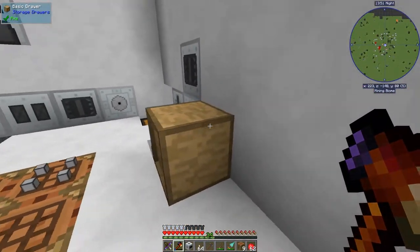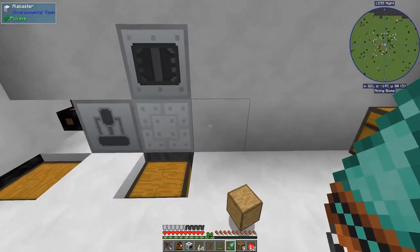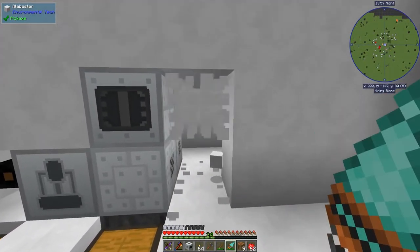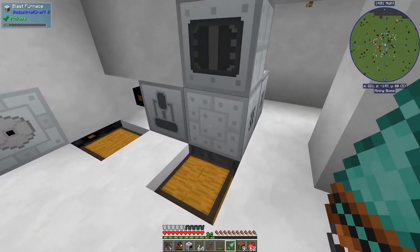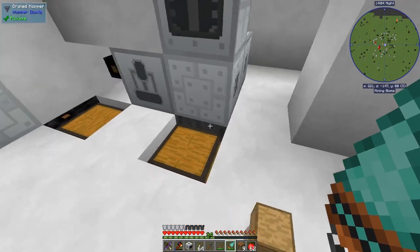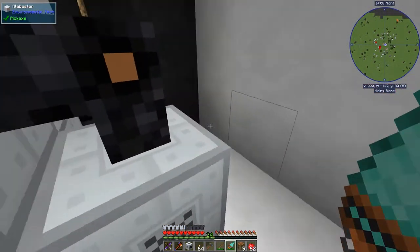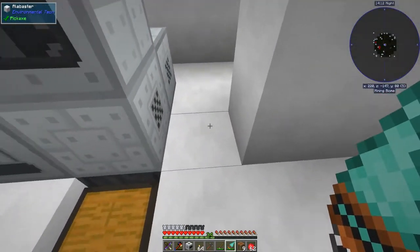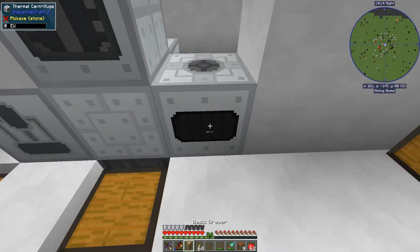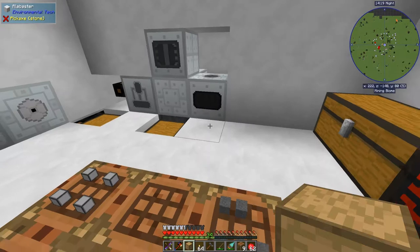I'm not actually sure where to put the centrifuge, but for now let's put it here. I don't even need these other machines for the moment. However, I am going to need the power — I've got it going all over the place. Let's put it there and run the power. The thermal centrifuge allows us to make a few things.